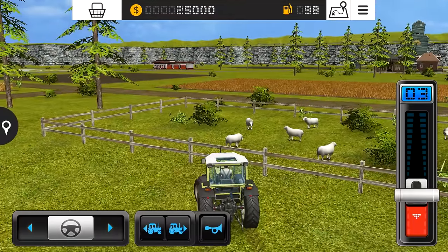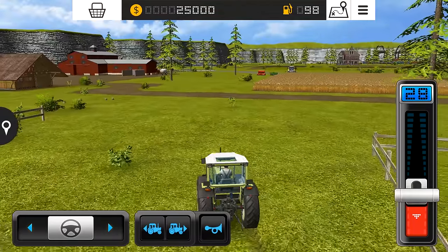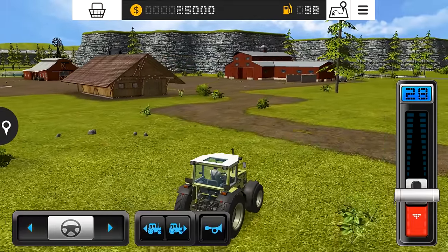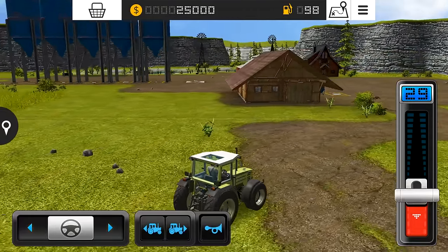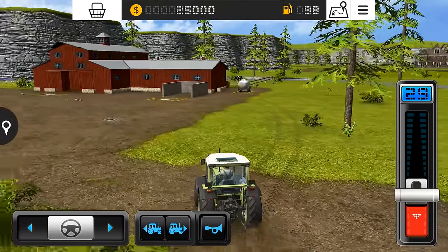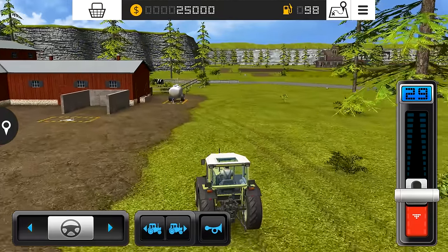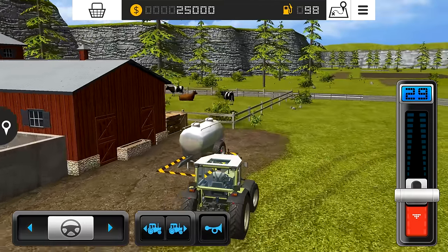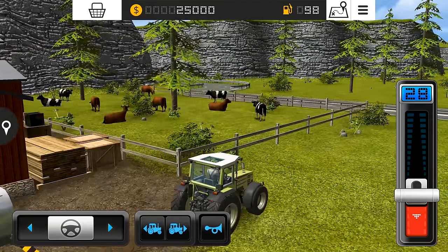Just look at the textures — the crops, the buildings, the sea, the farm, the ships, everything is so crisp and sharp. You can clearly see the difference in graphics between what you get on your Android device and on your Windows 10 PC.